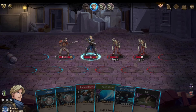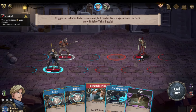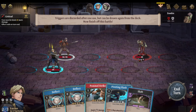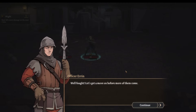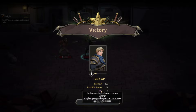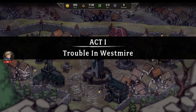Now I can shift — it uses a move. Triggers are discarded after one use but can be drawn again from the deck. I use the Tactician shift then attack for 12 damage, gaining one might after dealing damage. Victory! We earn a jade amulet, some renown, and gold. Trouble in Westmire.